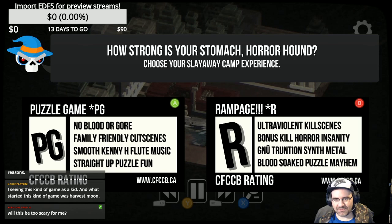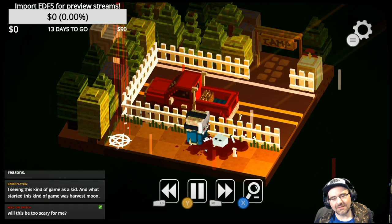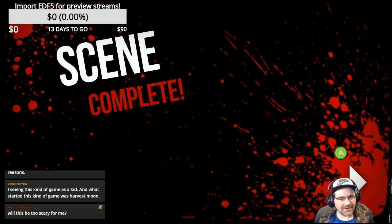The menu itself is very strange — kind of hard to understand even like the options menu. I do feel like the Kenny D flute music is better than the actual music on the rated R version. I don't know how to turn that back on though.